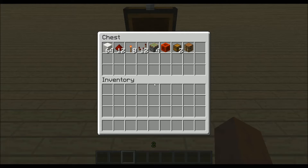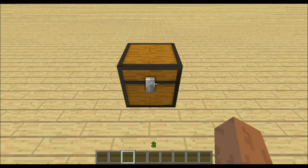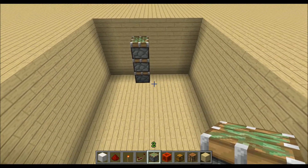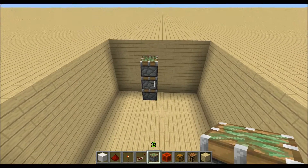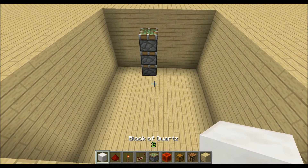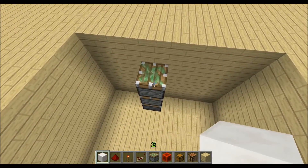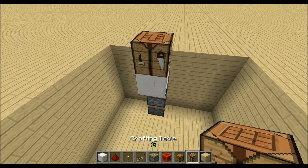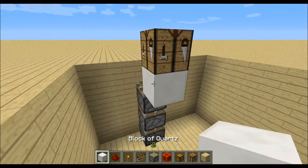If you want to build this under the earth, you will need to dig a hole which is six by seven and four blocks deep. The triple piston extender will go in this position. Then we need to place some torches right here under this craft bench, which will hide the redstone torch.